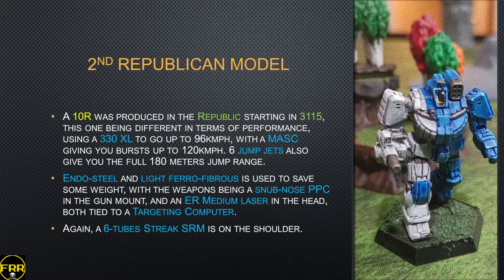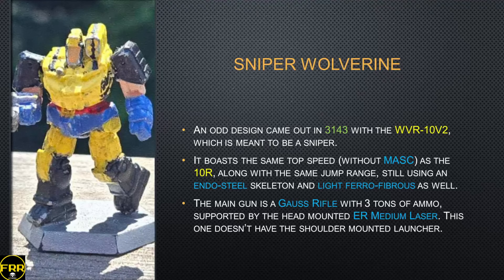A second Republic model came out in 3115 with the 10R, which is very different in terms of performance. It uses a 330 XL engine giving 96 kilometers per hour with MASC on top for bursts up to 120 kilometers per hour. Six jump jets give the full 180 meters of jump range. The skeleton is endo steel, the armor is light ferro-fibrous. Main weapon is a snub-nose PPC backed by an ER medium laser in the head tied to a targeting computer, and the good old Streak SRM-6 on the shoulder. A very decent cavalry and raider mech — a bit expensive due to the 330 XL, but accessible if you can dig into your resources.